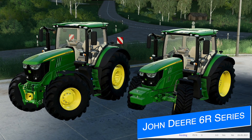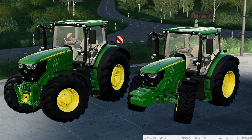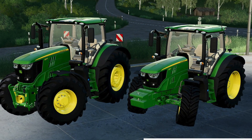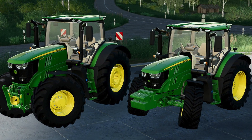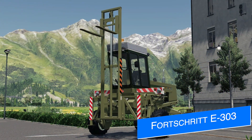Yet another mod currently on the testing list is Blue Augen Modding's John Deere 6R pack update version 2.1. This update will include support for Simple IC, new configurations including a panoramic roof and new warning signs, as well as the original John Deere 6R series wheel weights, plus some visual improvements all around the model. This will be an update for all platforms and should be available very soon.